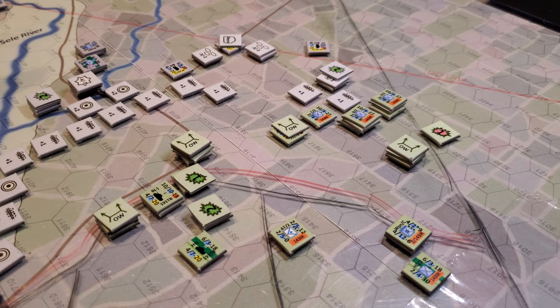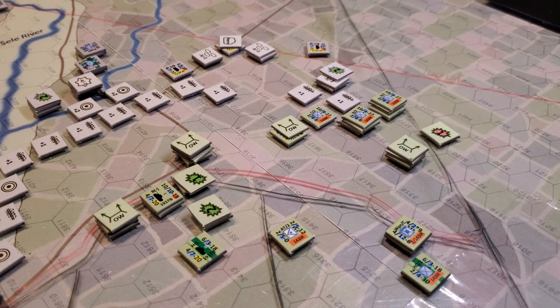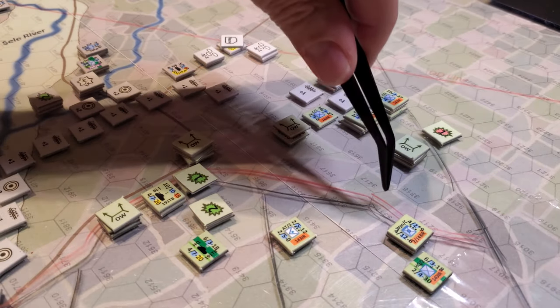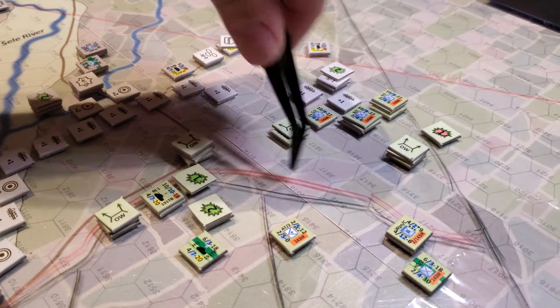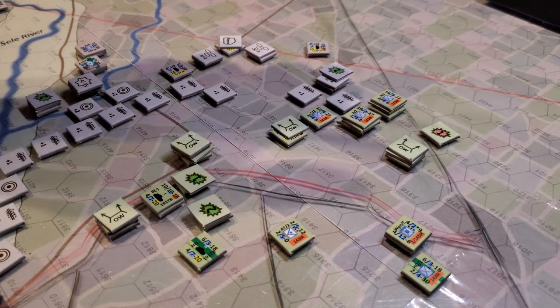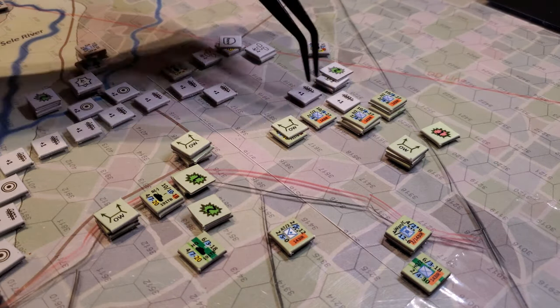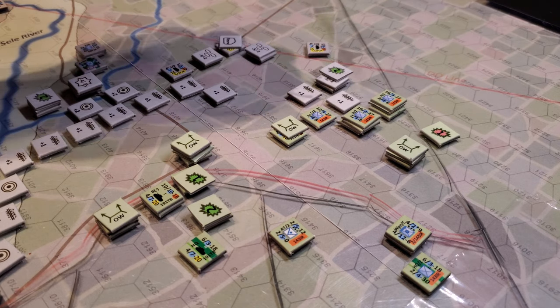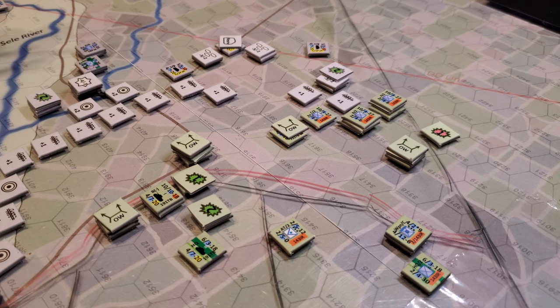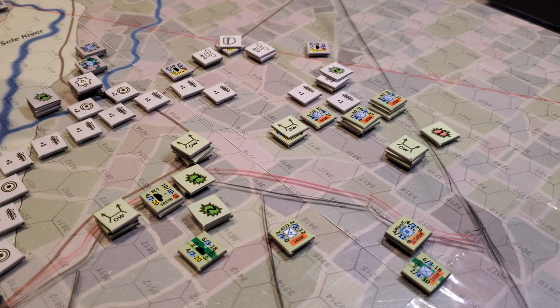One full turn in — here's what's going on and here's why it's so very interesting. These two lines roughly approximate where you're allowed to set up, north or south, depending on what side you're on. The idea is that the Germans are trying to prevent the capture of bridges, and the Americans are trying to capture the bridges so they can push further north, east, and west.